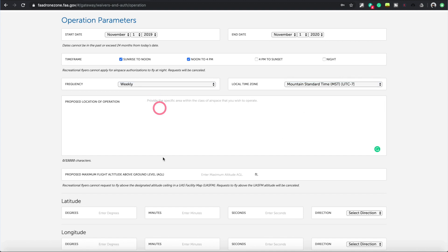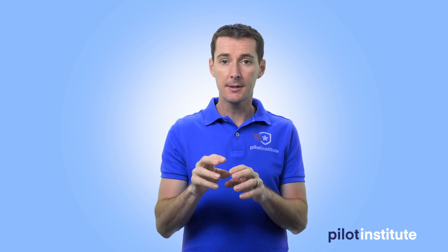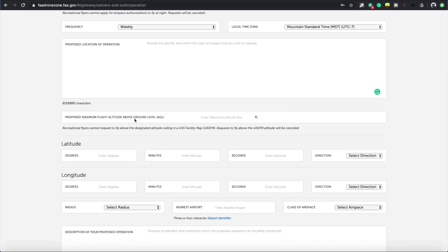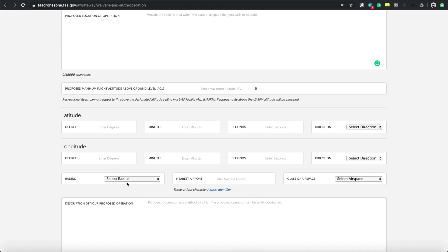Select your time zone - MST in my case. The proposed location of operation field lets you type text describing your location, for example at the intersection of specific roads, with a radius of a certain distance. Below that you'll see proposed maximum altitude, and then latitude/longitude information and the radius.